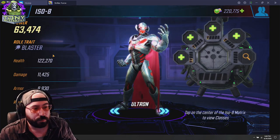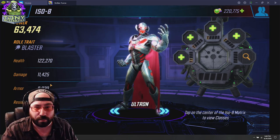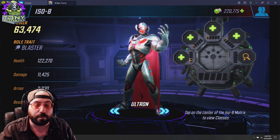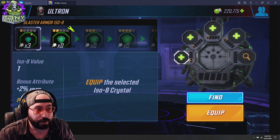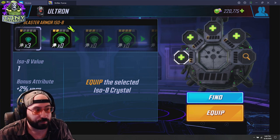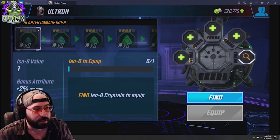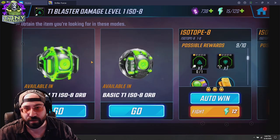The ISO-8 screen gives you pretty much all the information you need regarding the character and how their numbers work. As you move through the different slots, you can see the percentage increase each one provides. Starting with the armor slot, I currently have enough to equip one blaster armor ISO-8 to Ultron. Equipping it adds a base 2% armor. The same kind of logic applies across blaster resist, blaster health, blaster focus, and blaster damage. If you don't have one and want one, you can quickly click 'Find' to see how to buy or farm it.